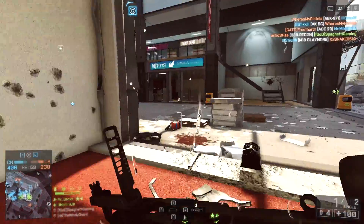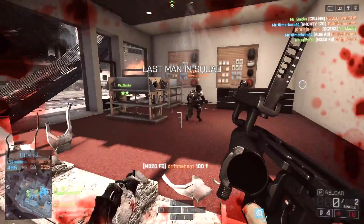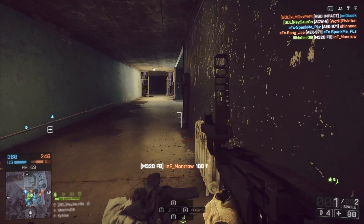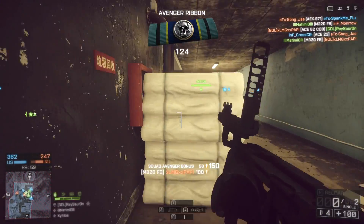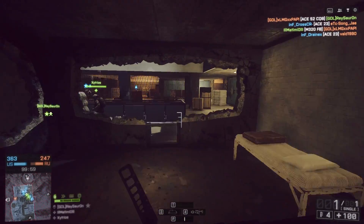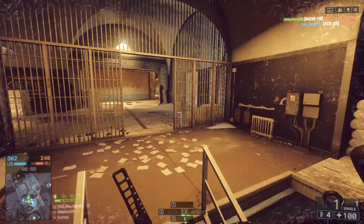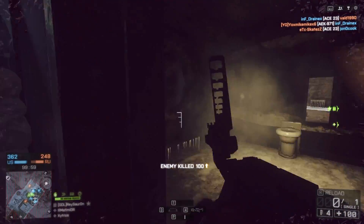The biggest hurdle I had to overcome was just lining up the shots. The M320 has a very slow bullet velocity — it takes a long time to get to its destination, and it also has a lot of bullet drop. So if you're trying to take out someone who's even 20 meters away, nailing it is not an easy task. But if you're able to get four kills directly in a row — and you only have four rounds when you start off with the M320 — it is easily one of the coolest and most satisfying things to do in Battlefield 4.